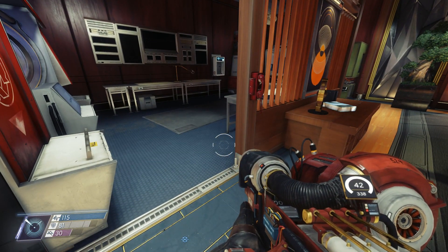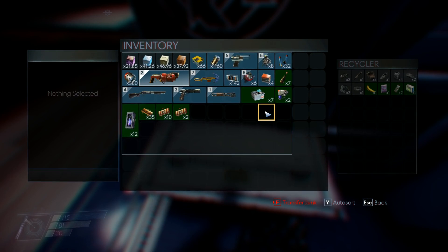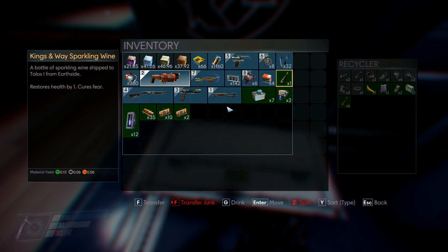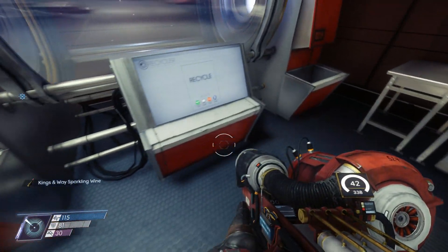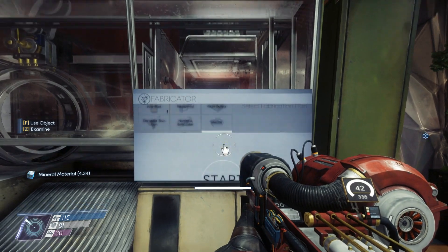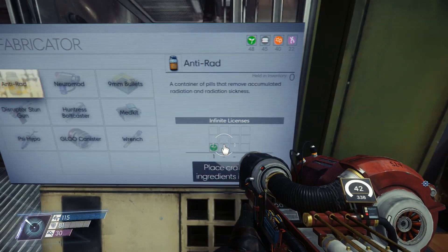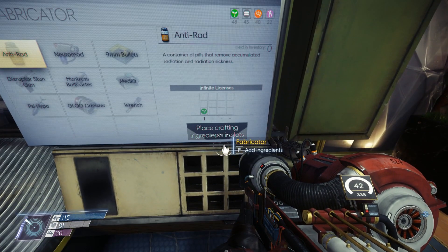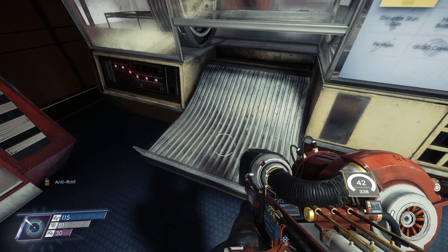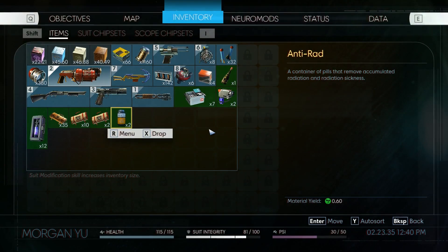We have a lot of suit repair kits. Let's see about fabricating some stuff - anti-rads! A container of pills that removes accumulated radiation - that is so cheap. We'll make two, there's no reason not to. I could do with one more box of bullets. How are we on med kits? Twelve psi hypos and seven med kits - that's actually pretty good.